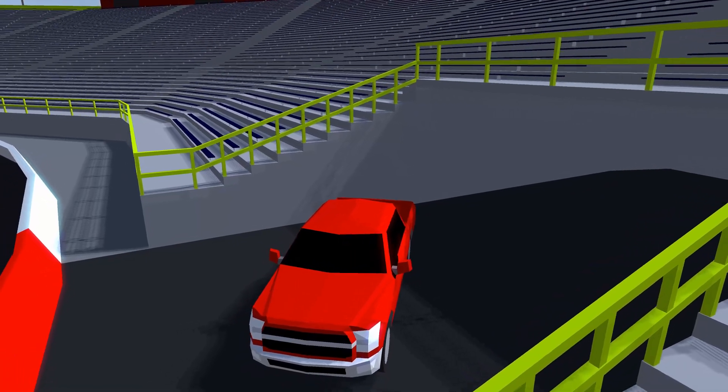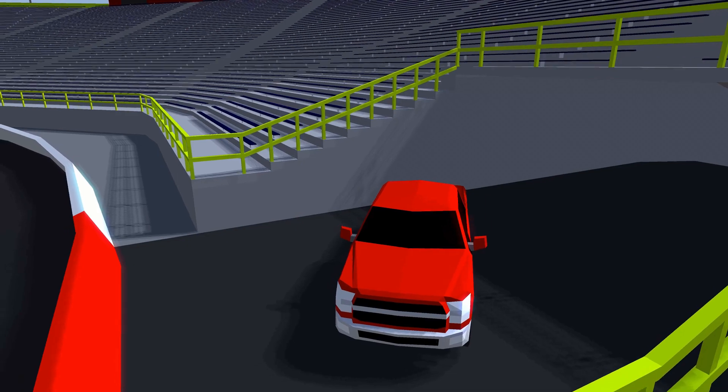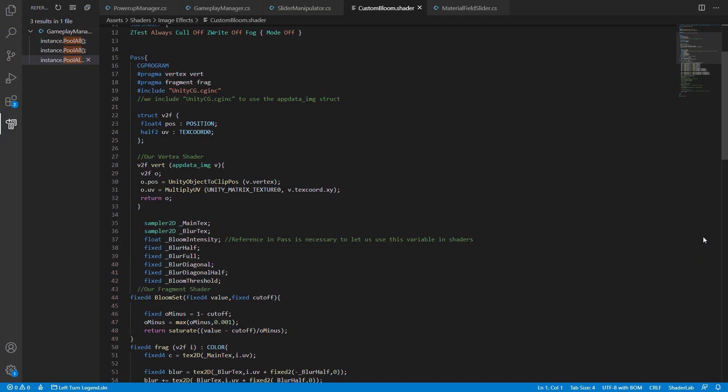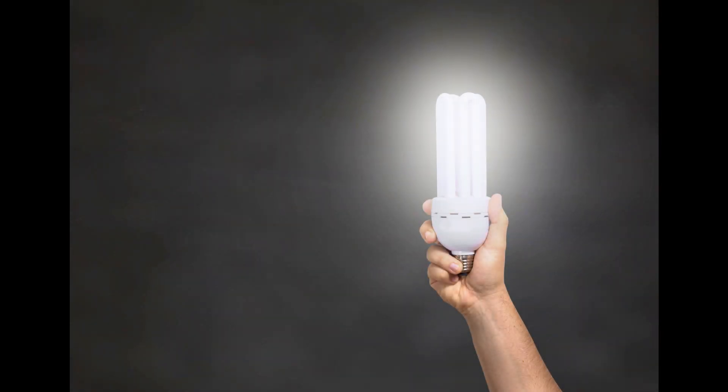I've spent a lot of time discussing how art impacts the visuals of the game, but now I want to shift gears into talking about the role that code plays in this. In real life, when you look at something very bright, the light coming from it seems to bleed over to other objects. Notice how the light from this light bulb blurs and spills out around the bulb itself. In game development, this light bleed effect is known as bloom.